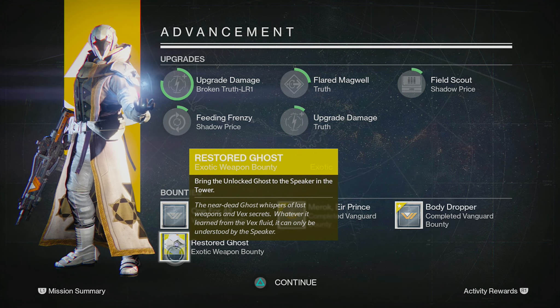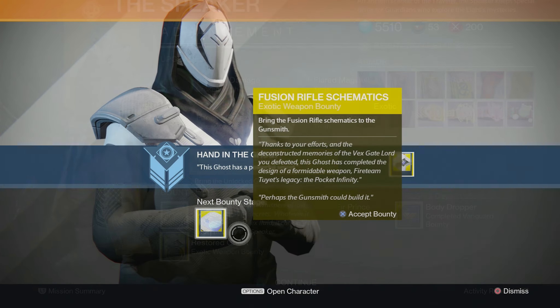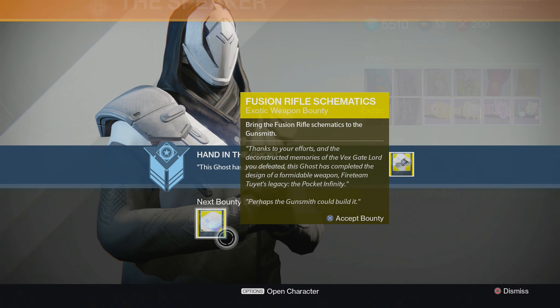After you've completed this, your next task will be to bring the Restored Ghost to the Speaker back at the Tower. Once you return to the Speaker, he'll decipher the hidden codes within the Ghost and hand you some Fusion Rifle Schematics. You will then be tasked with taking those schematics to the Gunsmith.